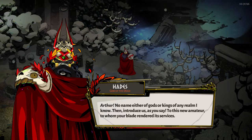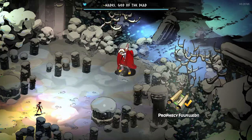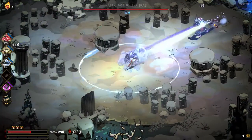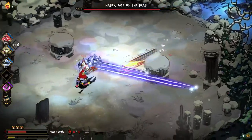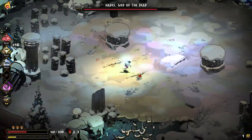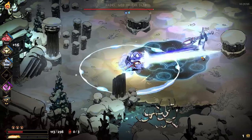First of all, every swing with Excalibur has a lot more weight than the other aspects of the Stygian Blade. It's a slower weapon aspect, a lot slower than the three others, but it makes up for the decreased attack speed with sheer damage. Its special attack leaves an aura which offers you damage reduction, disables traps, and slows the speed of enemy projectiles to a crawl. Remember that last one — it's going to come into play a little later.